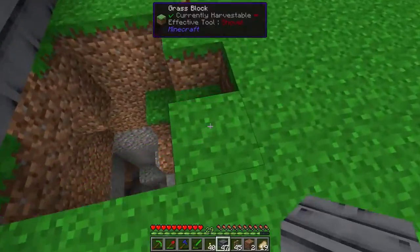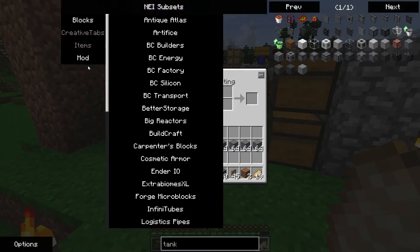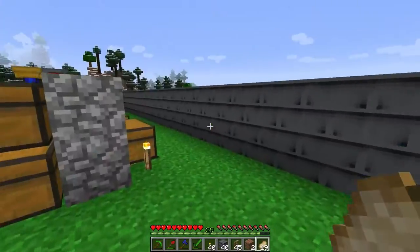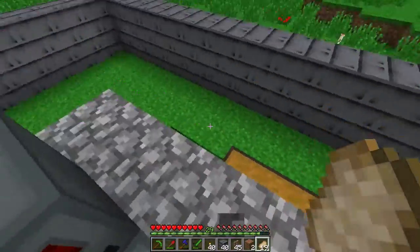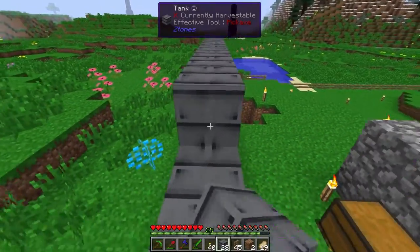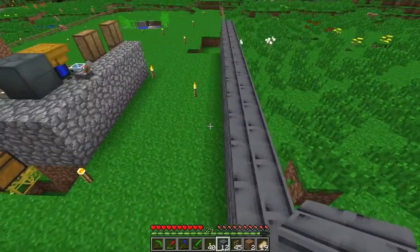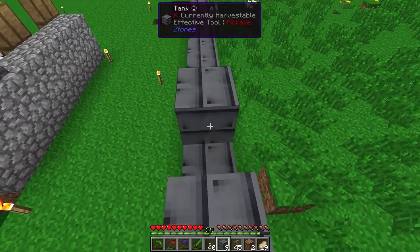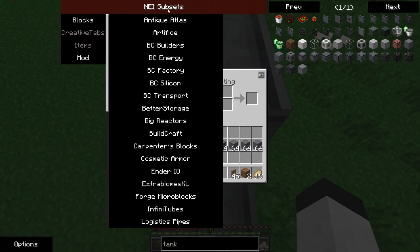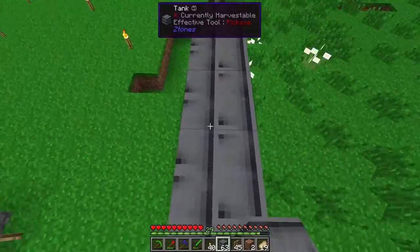I'm not sure if the zombie mod is working because I don't see any blood splatters. One of the mods I added is called Zombie Awareness. It doesn't have any items, so it won't show up in here. But it's designed to make zombies and skeletons smarter. If I injure myself, it should leave behind a sort of scent that will decay after a period of time. If I'm below about 60% health, it will do it every 30 seconds. And zombies and skeletons will generally track after the most recent blood splatter. We'll see how well it works.